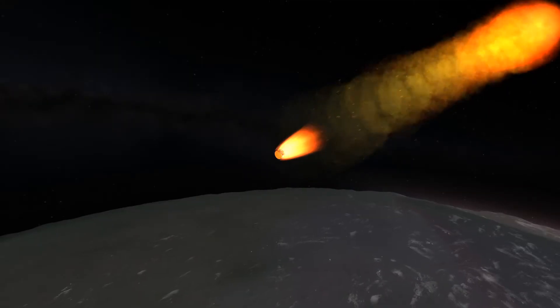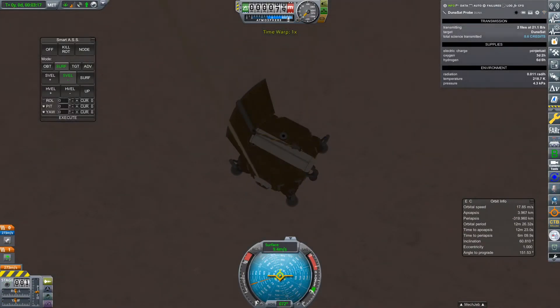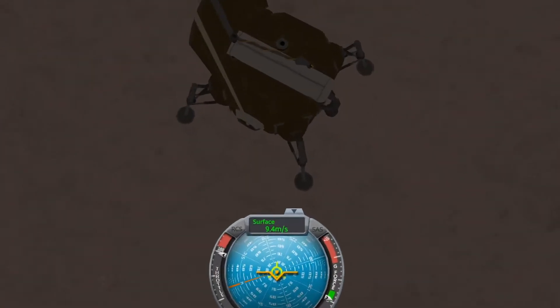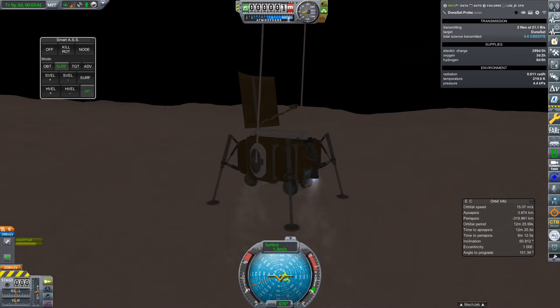Getting the lander safely onto Duna is pretty simple. You point heat shield first and let the atmosphere do most of the work, then once we're going slow enough we have a couple of drag chutes to slow us down even further. Now if your hardware is so fragile that 10 meters per second is still too fast for you, we've got a couple of liquid-fueled engines just for you. And there we go.